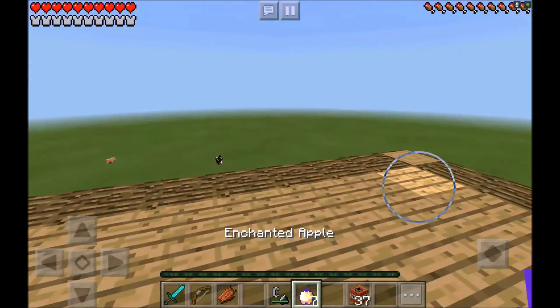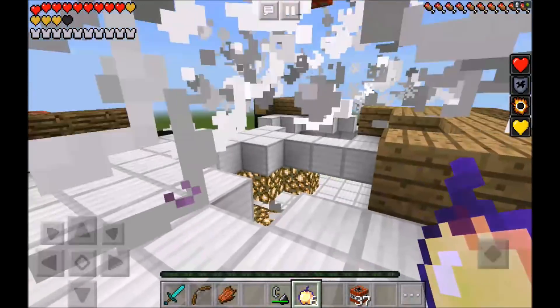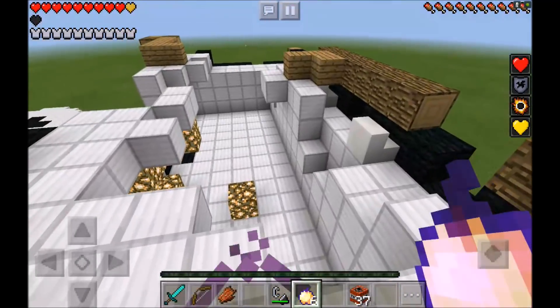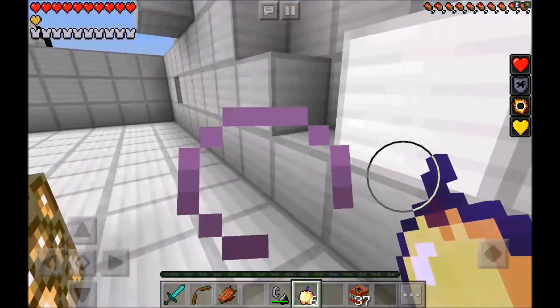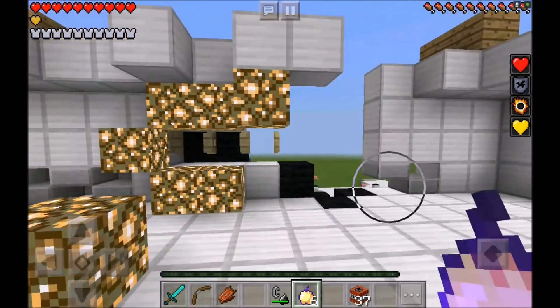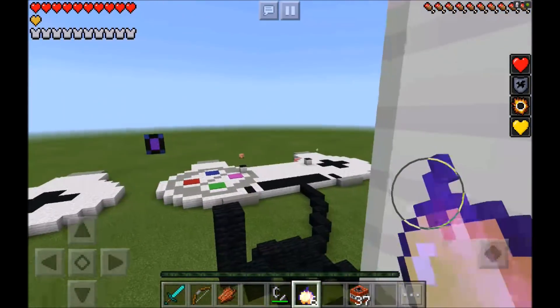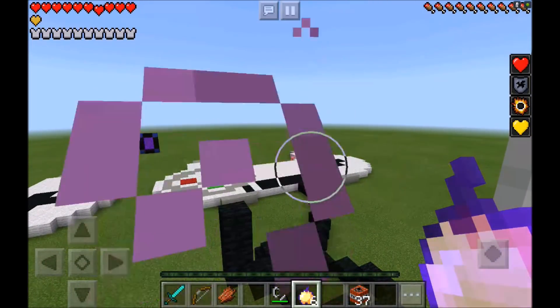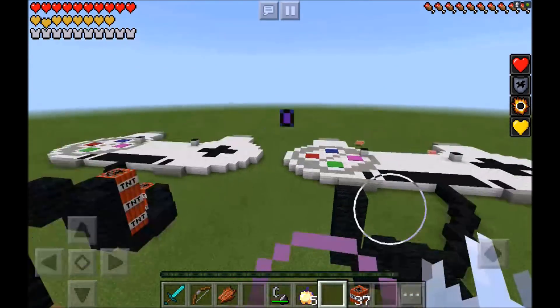Let's go ahead and blow this baby up. Boom. Whoa. Oh my god. Wow. Now we can see the inside of the console. And oh my god, all there is inside here is some glowstone. Wow, I was expecting a bunch of wires and fire when we blew it up — none of that. But the controller did survive.